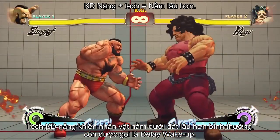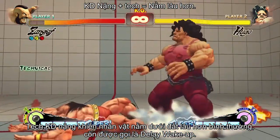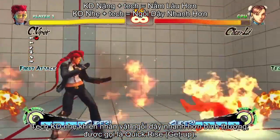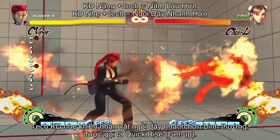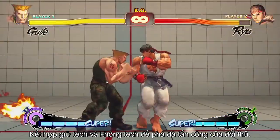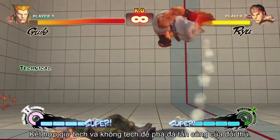Teching a hard knockdown causes your character to stay on the ground for even longer than they normally would. This is known as a delayed wake up. Teching a soft knockdown causes you to stand up faster than you normally would. This is known as a quick rise. Teching or not teching gives you a small variable to throw off your aggressor's momentum.